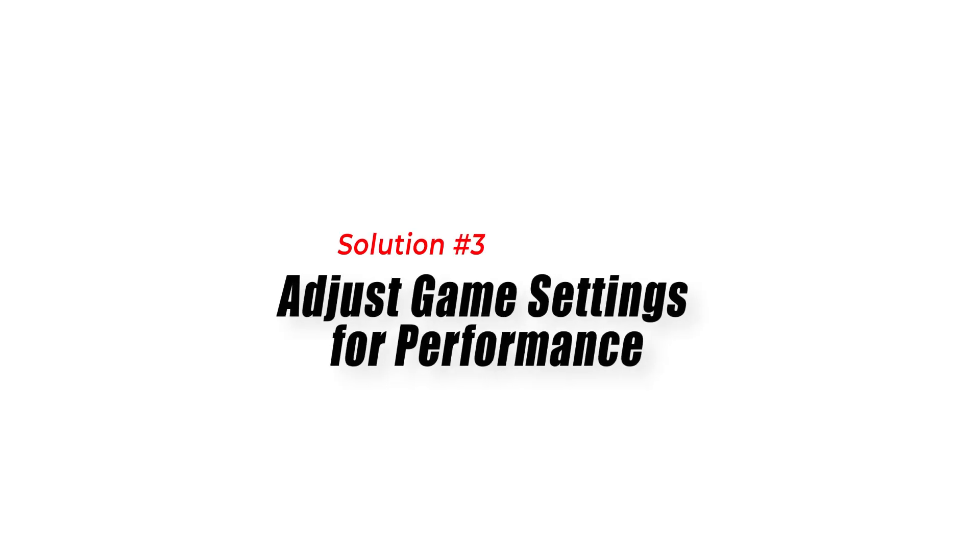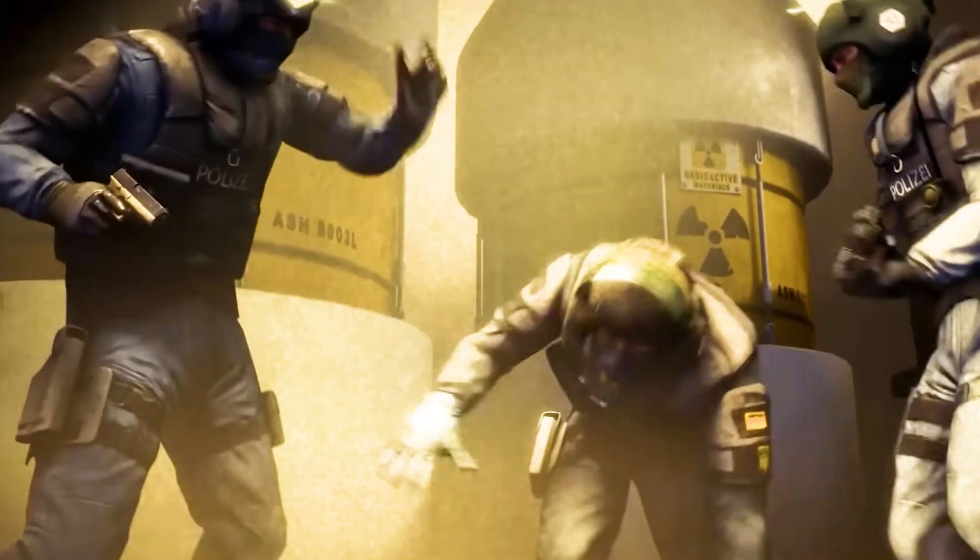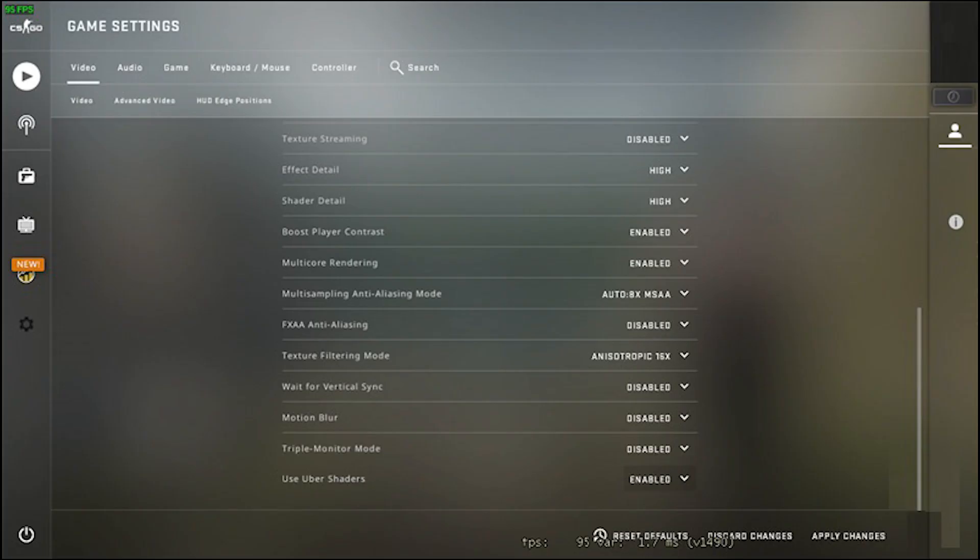Solution 3: Adjust game settings for performance. Adjusting certain in-game settings can help optimize performance and reduce high ping in CSGO. Lowering graphics settings can reduce the strain on your system and network, resulting in lower latency and smoother gameplay. Adjust settings such as resolution, anti-aliasing, and texture quality to find a balance between visuals and performance.